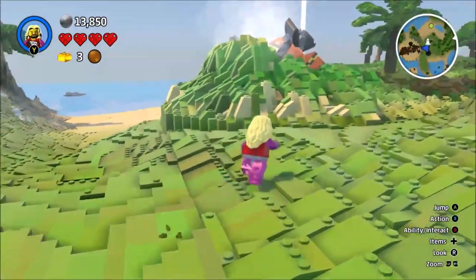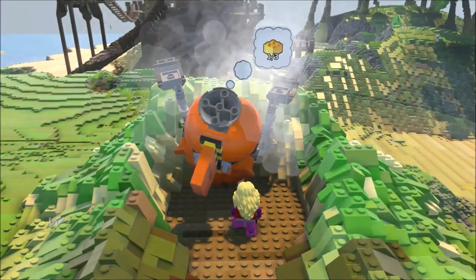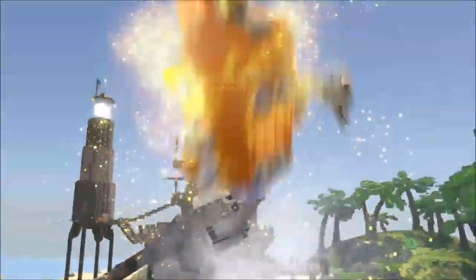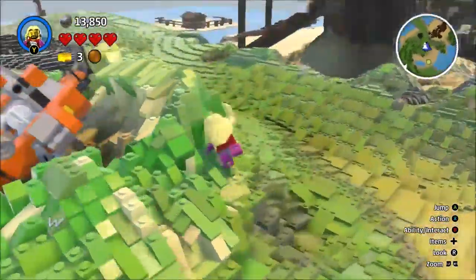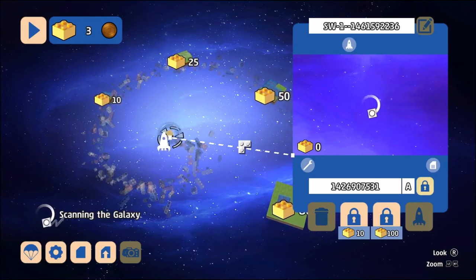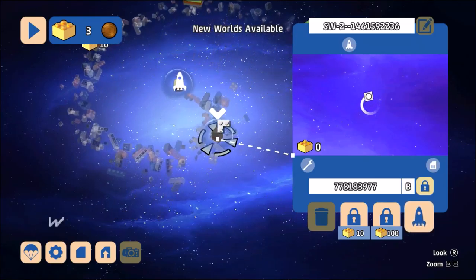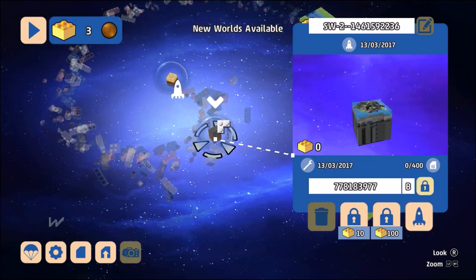Three bricks are excellent. Where's my ship? There it is. Brick. Brick. Brick. Well, that certainly did a thing. 'The galaxy map shows you the worlds you've been to, the worlds you're on, and the worlds you're yet to explore. Collect more gold bricks and you'll be able to travel farther afield to bigger worlds with more biomes and a huge variety of new discoveries.'